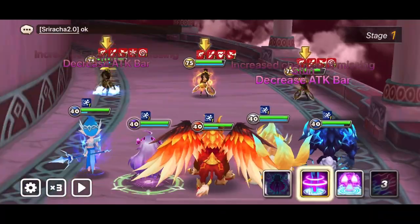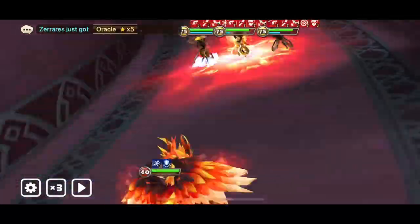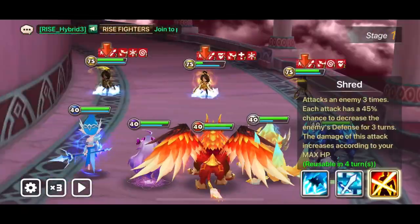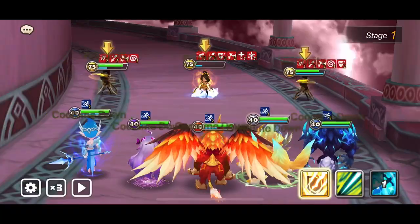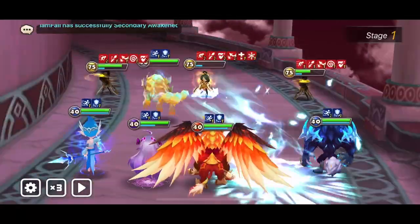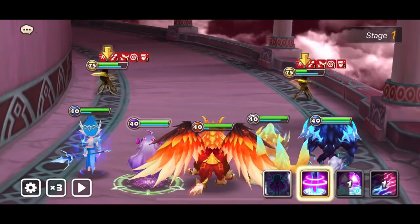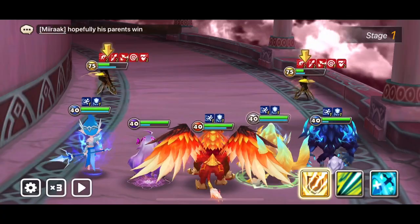Remember to use the third skill of Belladeon as an attack bar push, so that even though you don't have to heal, you can use it to gain 30% attack bar and cycle turns even faster, given that the opponent is on slow and you already have speed buffs. That's also in order to make better use of the third skill of your Dark Homo, since that skill can reset Belladeon's third skill — or lower it by two turns — so you only have to wait one more turn. Belladeon is a very good unit and a really huge help for turn cycling.